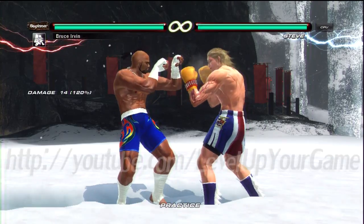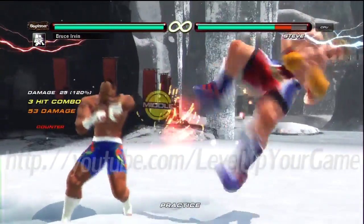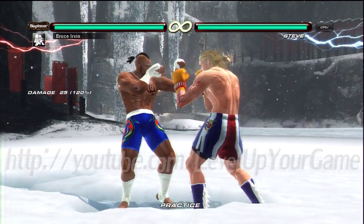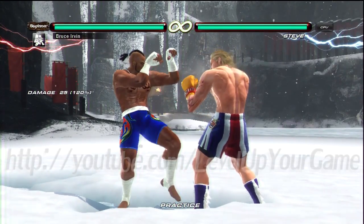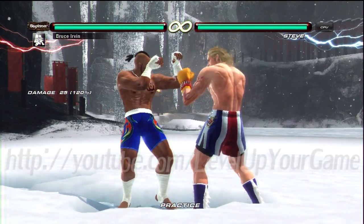Natural counter combos are where the entire string is guaranteed only when the first hit is a counter hit. A counter hit is basically when your move is faster than your opponent's move. So now we have Bruce out on counter hit, so we're going to see his back one two one hit off on counter hit. So now let's go ahead and talk a little bit about the juggle system of the game. Basically every hit you do in a combo is going to send your opponent farther and farther away.